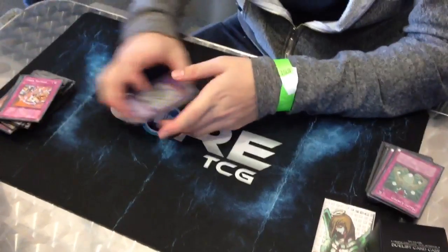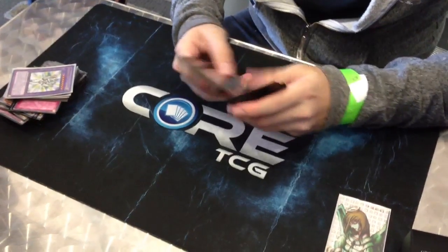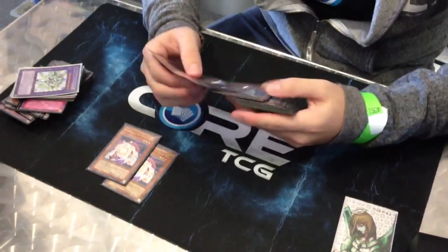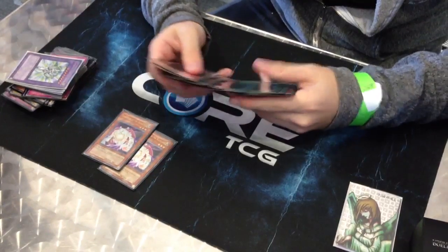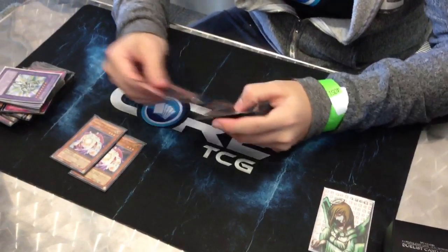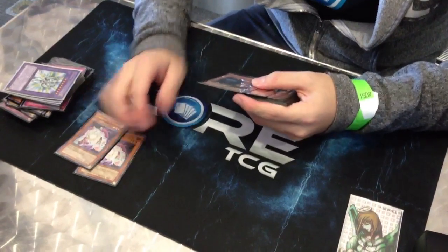That's the main deck combo — it's pretty good. For the side deck, I play two Banisher. Banisher's good. Against Water, I don't like keeping the combo in, so I try to side a bunch of removal so I can kind of side into a Fusion Gate Hero deck. Banisher's really important for that — he's just very good against their deck. It doesn't lose to Typhoon or Dust Tornado, and when people don't side Imperial Iron Wall, it's just that good.